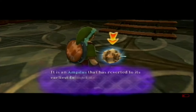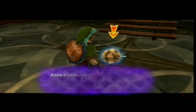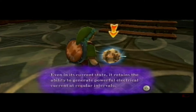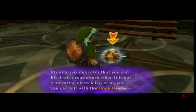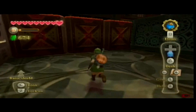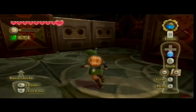Ampelus egg. It is an ampelus that has reverted to its earliest form of development, no doubt because of the effect of the timeshift stone. Even in its current state, it retains the ability to generate powerful electrical current at regular intervals. My analysis indicates you can hit it with your sword when it's not generating electricity, and you can carry it with the Hawk Beetle. So that means those things are really, really old. Damn.